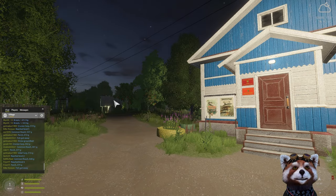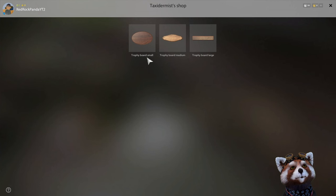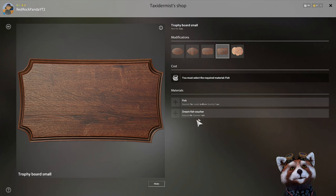The final building is the taxidermist, just left of the Administration Building. Select the appropriate size board for your fish, grab the fish out of your keep net, mount the fish on the board, and hand over your hard-earned silver.